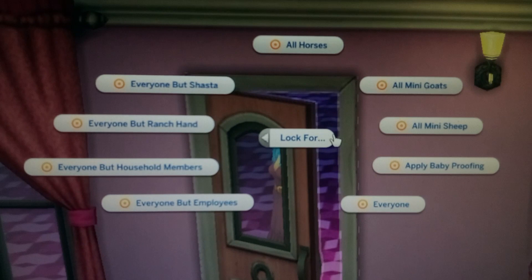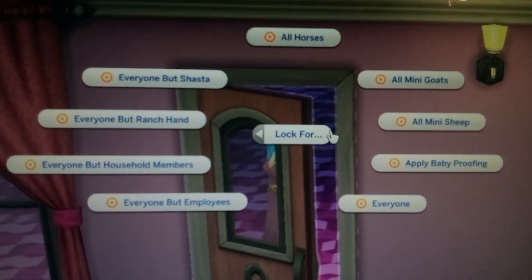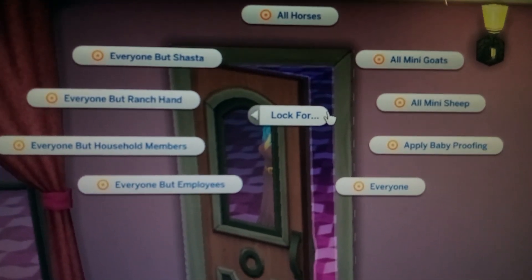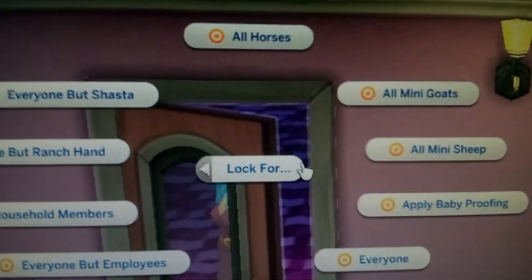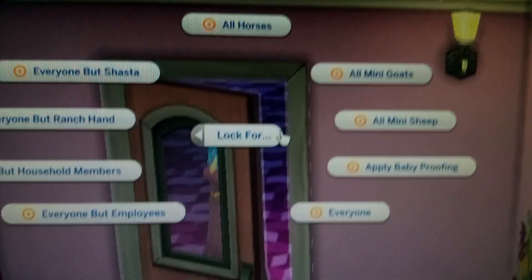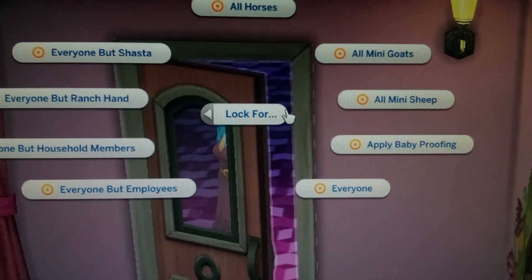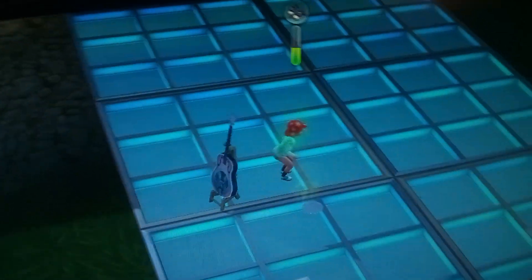So now you have to lock the doors for horses, for goats, for sheep, in addition to locking for other people. You have to individually go through each option: lock for all horses, go back, lock for all goats, and then lock for all sheep. Hopefully that will keep them out, because yeah, horses can get in your house too and make a mess everywhere.